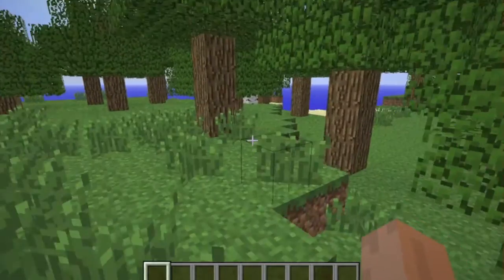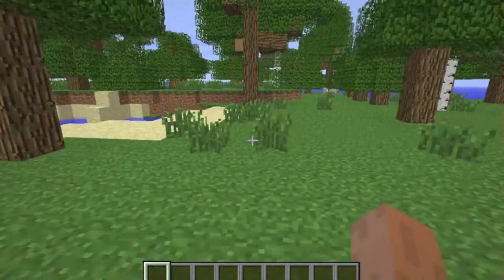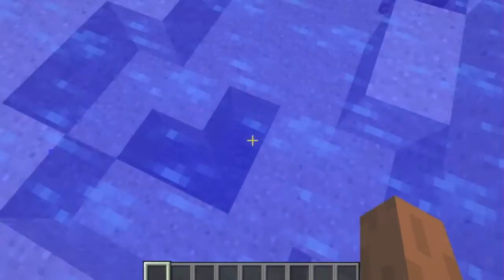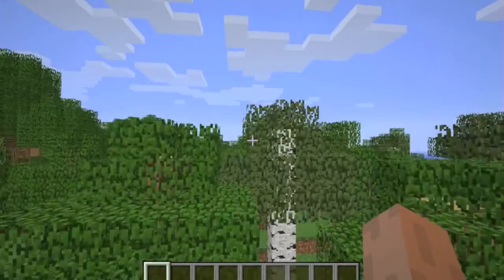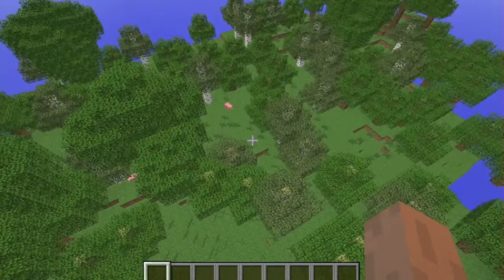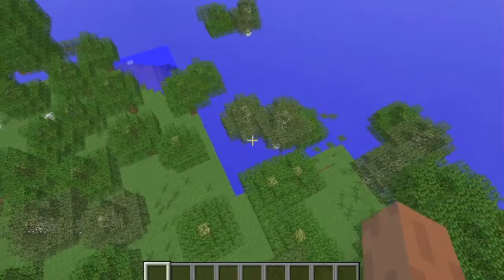So this will be my world for What's on the Horizon, my survival Let's Play series. And I cannot wait for 1.3 — 1.2 to come out. That is going to be great. There's going to be horses that you can tame, and carrots on a stick. I just can't wait.